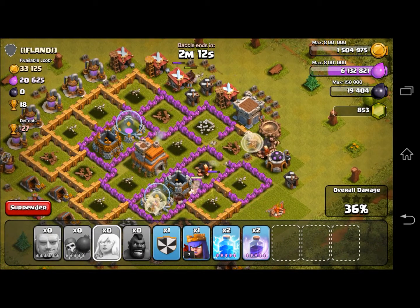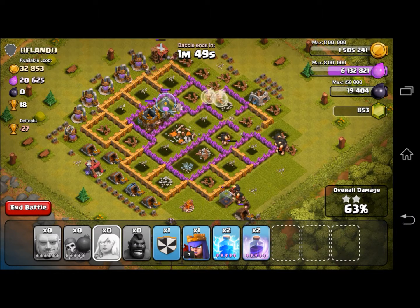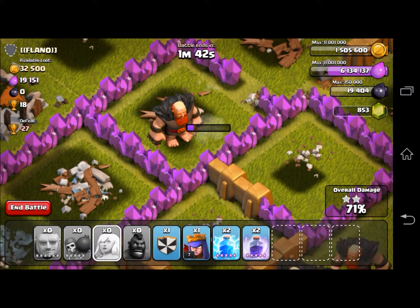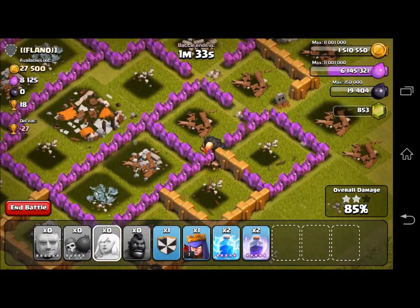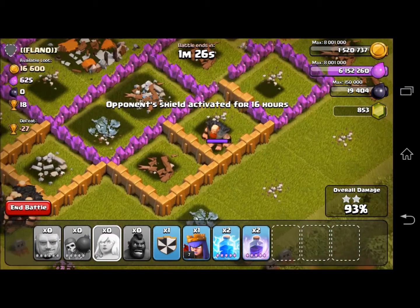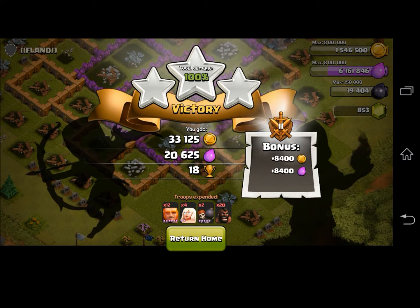Now it's just an empty shell of a base. My guys, since they targeted defenses, wiped those out — now it's just going to be them hitting the storages. No need to sit there and watch them; this will be over pretty soon. Would you look at that? That one giant right there is just going all out against that one wall. The rest of the base is pretty much gone. There we go — he took out that wall, so now he'll be useful, maybe. This guy's got something against walls. You gotta love the AI.